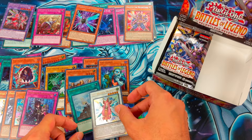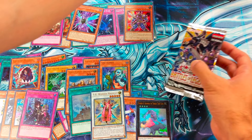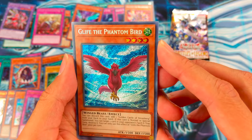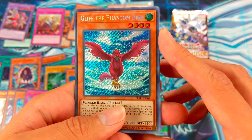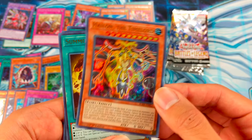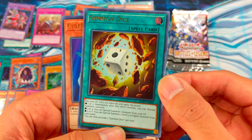Let's do the left side. To start off with, Glyph the Phantom Bird — it's one of the Golden Castle support cards. Cool. Hyalon the Time Lord, Summon Dice, Cyber Dragon, and World Legacy's Heart.